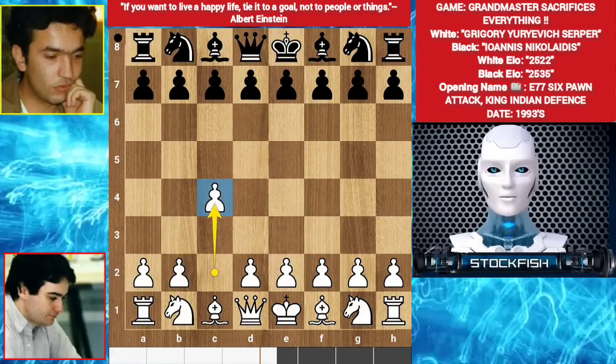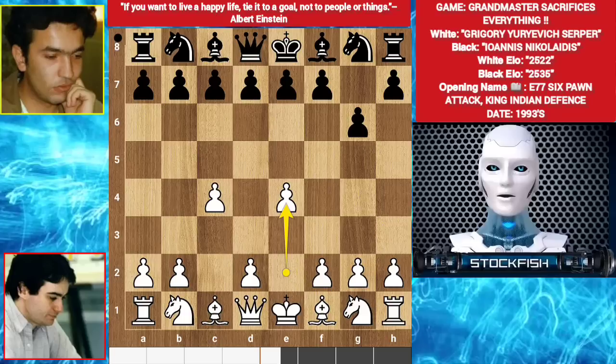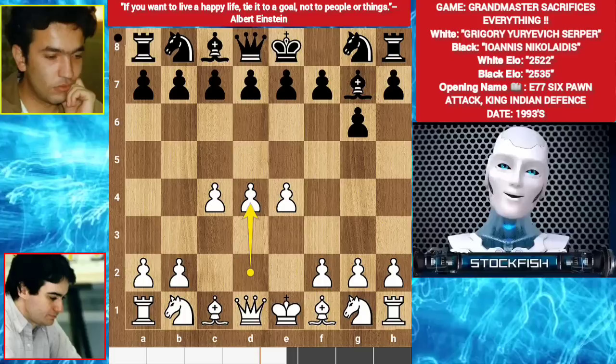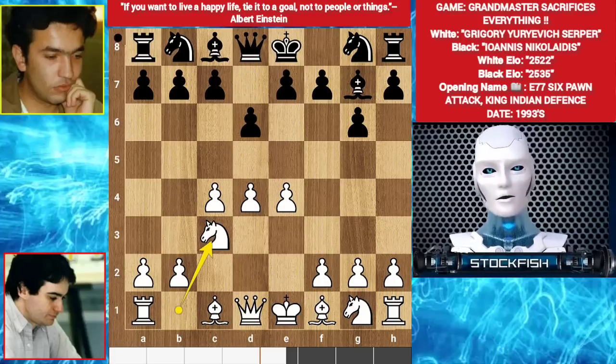Gurgary played c4, then g6. You can play d4, e3 - the Modern variation. But Serpa chooses to play e4. Bishop g7 is an inaccuracy; you should play e5 or c5, controlling the center square. Anyway, d4 by Serpa, then d6, and knight c3.